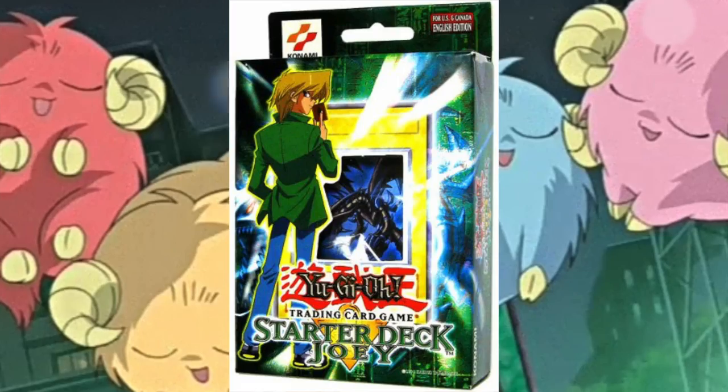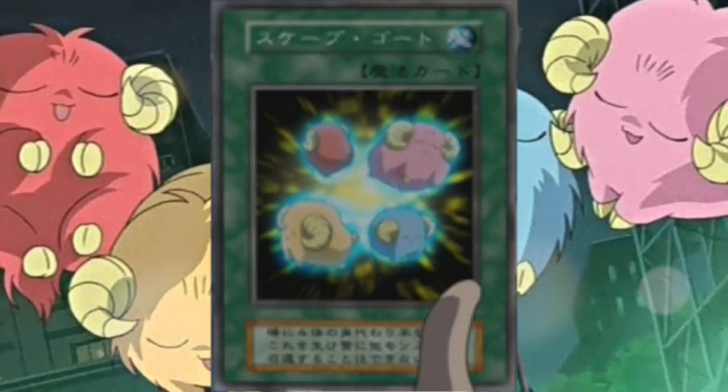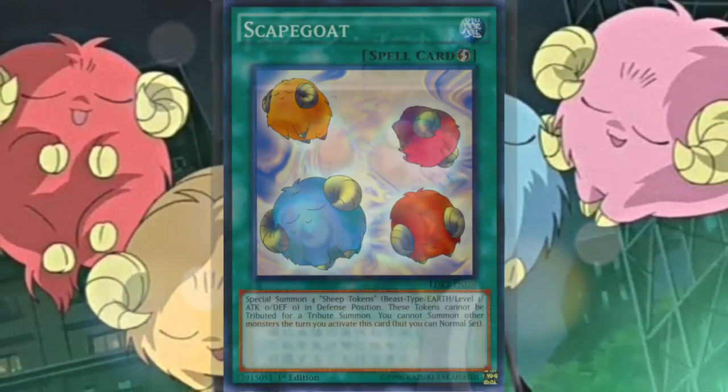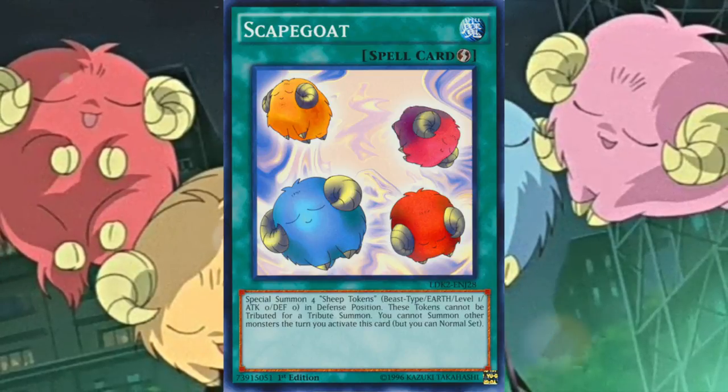Scapegoat was first released in 2003 in the Joey Wheeler starter deck, and when this card was released it was completely redrawn compared to its first Japanese anime artwork. The second Japanese anime and English dub used the OCG and TCG artwork.